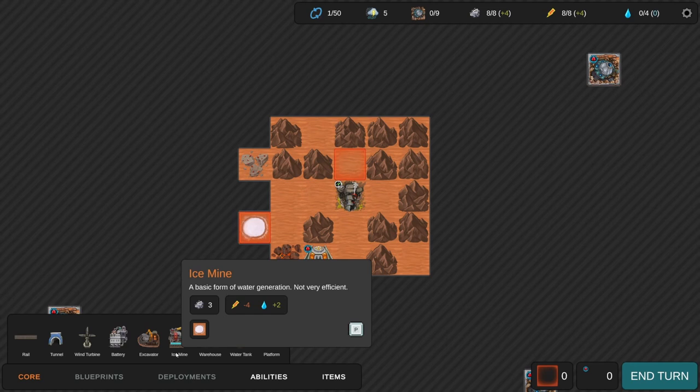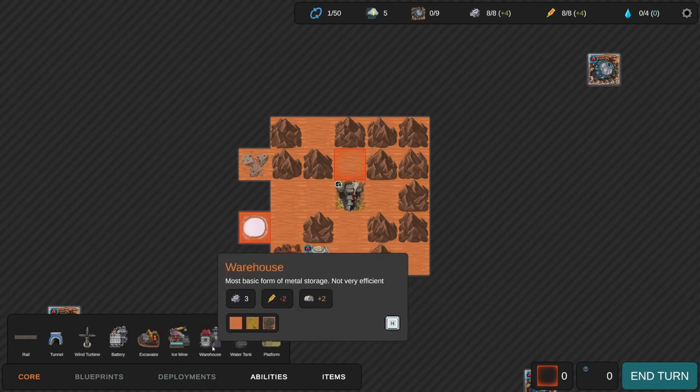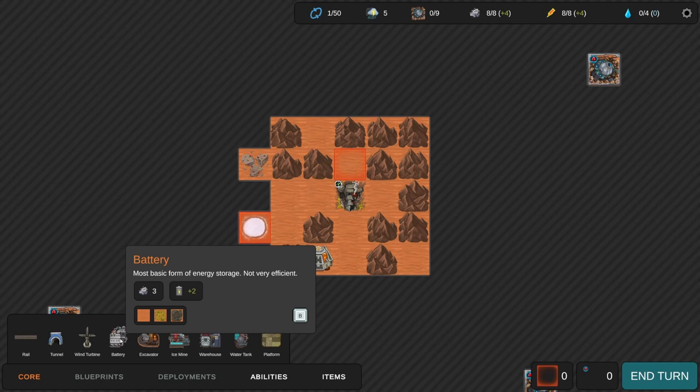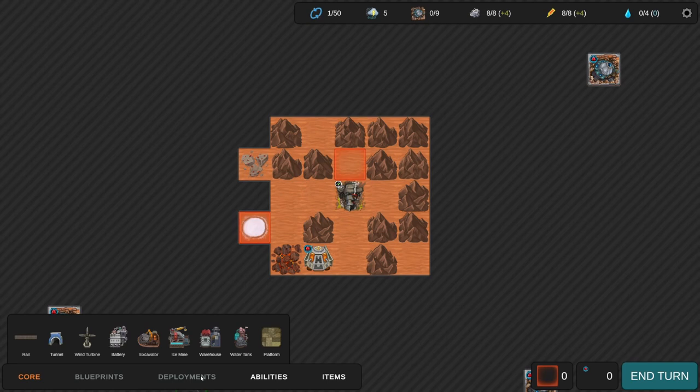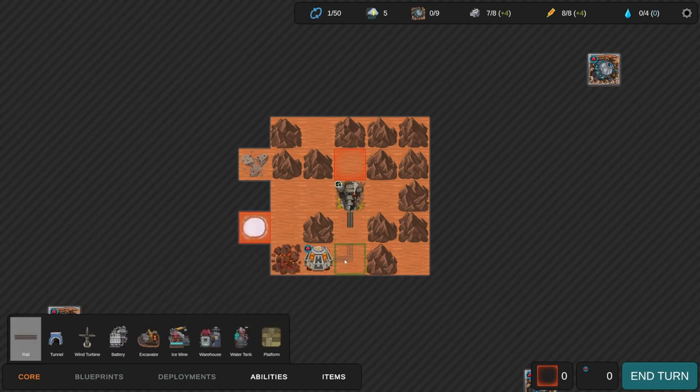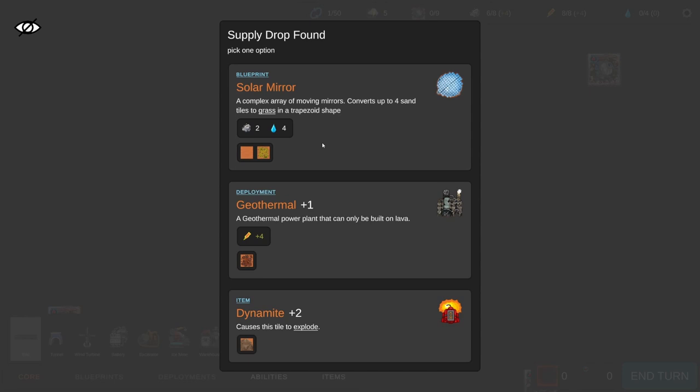We need water as well now. There's a warehouse - most basic form of metal storage. Water tank. Battery - most basic form of energy storage. Blueprints we might not have yet, maybe we get them from connecting things. Let's connect to this supply drop - solar mirror, a complex array of moving mirrors that converts up to four sand tiles to grass in a trapezoid shape. That sounds really good because it'll protect our base. Anchors the shifting sands in place, buildings built here cannot be marked. Geothermal: plus one geothermal power plant that can only be built on lava.